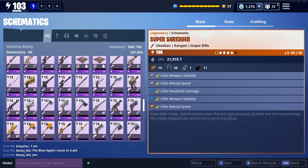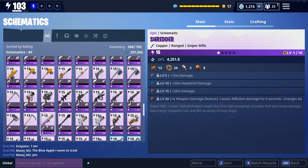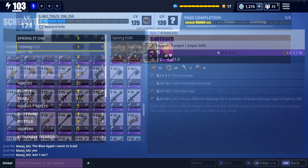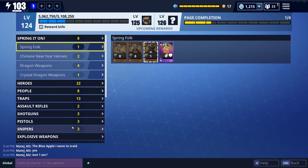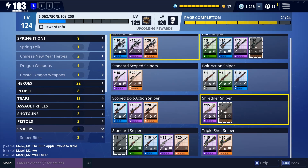There is another Shredder in the game — the epic version — and I have it in my collection. It's just called the Shredder, not the Super Shredder, and I have god-like perks for that one: 30% damage, headshot damage, nature damage. In the collection book you can see there are only two Shredder snipers — the epic and legendary variant, no rares, uncommons, or commons.